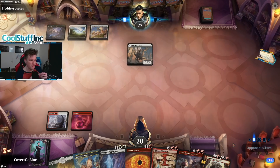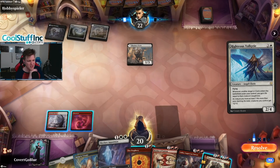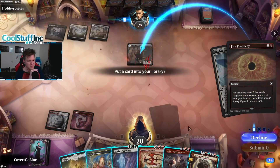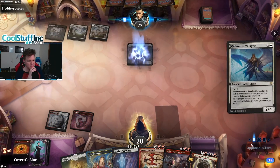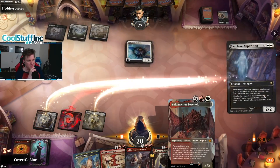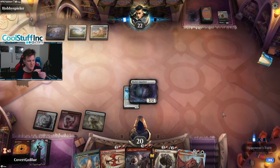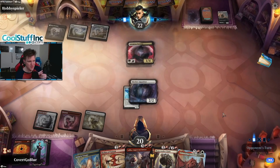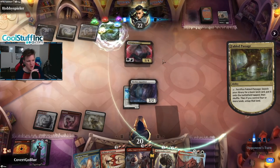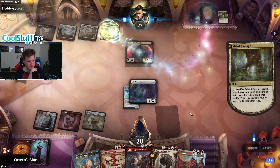Let's see what the opponent does here before we commit the Fire Prophecy — we want to make sure we hit something good. So that is a four-toughness — we're going to need to Skyclave it, so we may as well hit this. There's the card we would have needed to put away with the Fire Prophecy. Indulging Patrician — one four. I believe whenever they gain three life, I lose three life on the end step, and it has lifelink. Weird card.